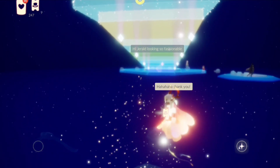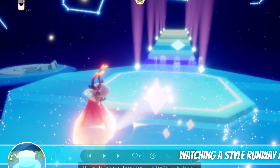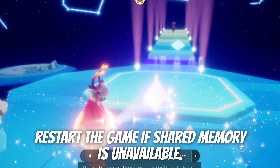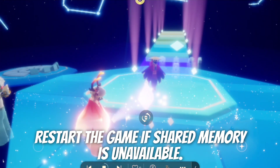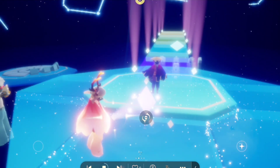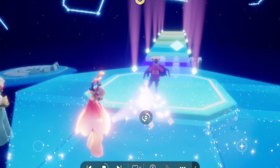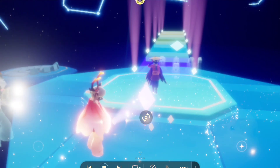Since I wasn't able to see some of my friends' shared memory here in the area, I just restarted my application and then went back to see them. In total we should be able to get 5 event currencies, and this is Jesslyn's memory.